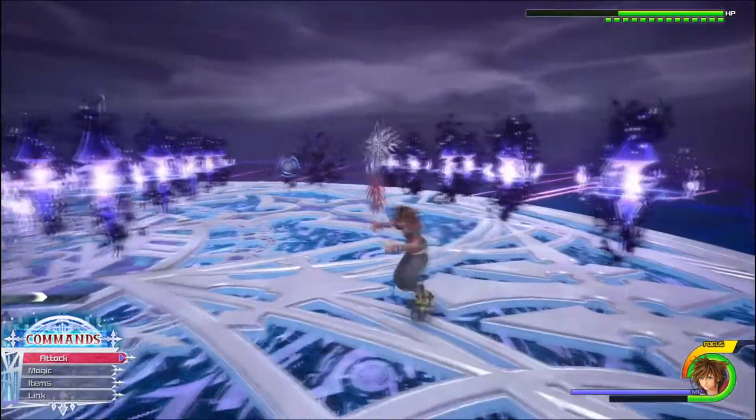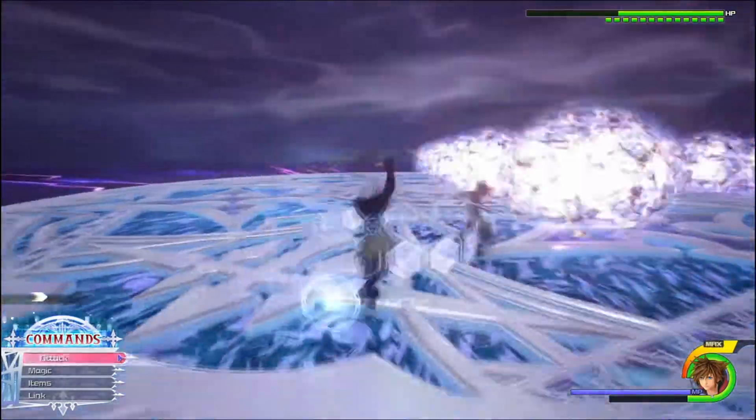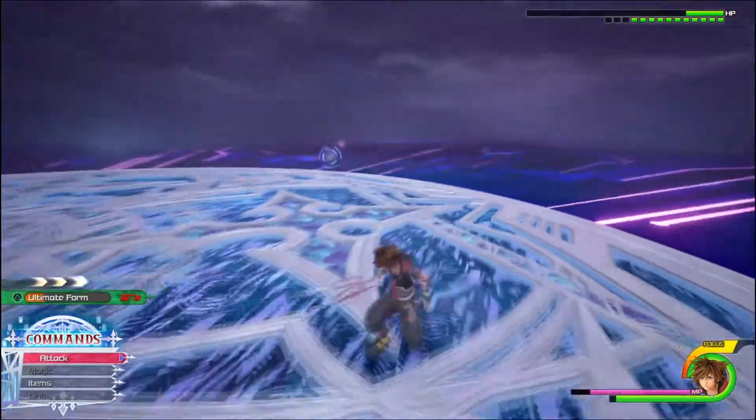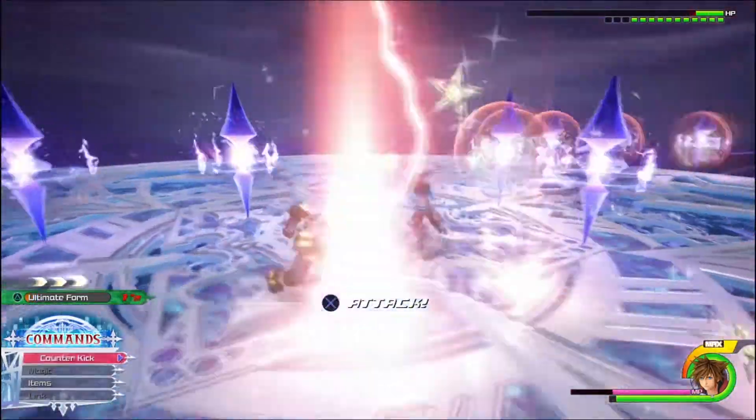One of Riku's favorite moves after summoning a circle of mines is to teleport in, take a swipe at you, shield and spin around behind you, then do a combo of melee attacks. Just block or dodge these as you see fit. There's no opening here.